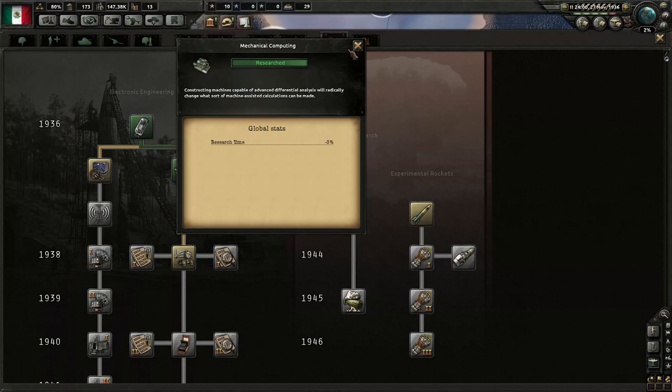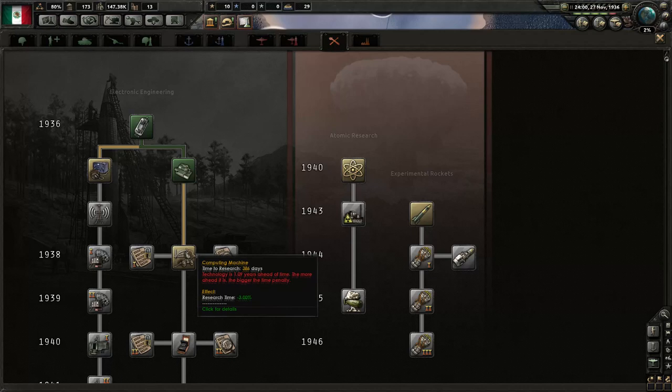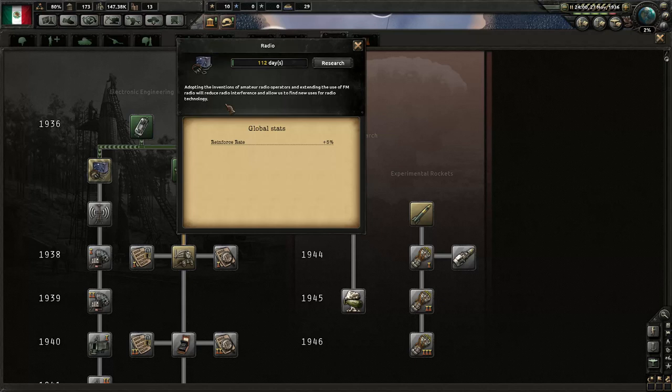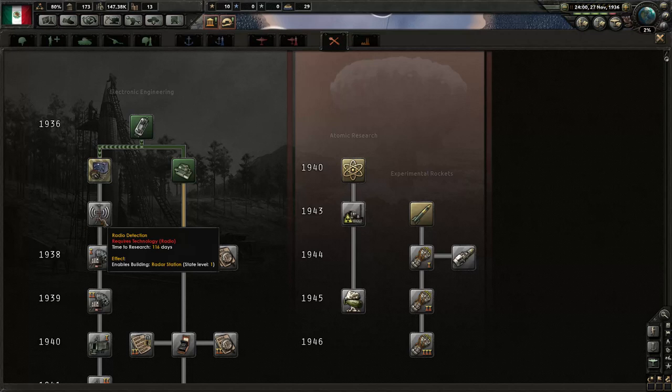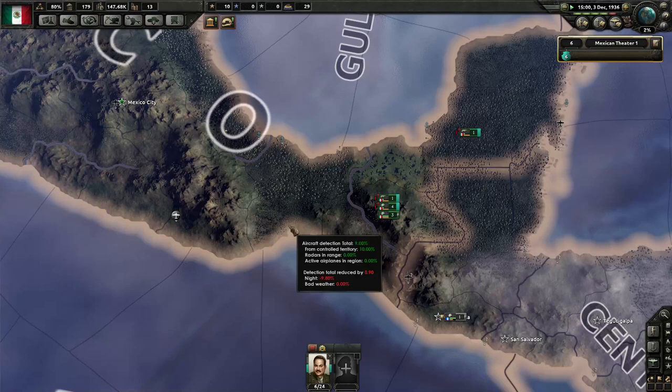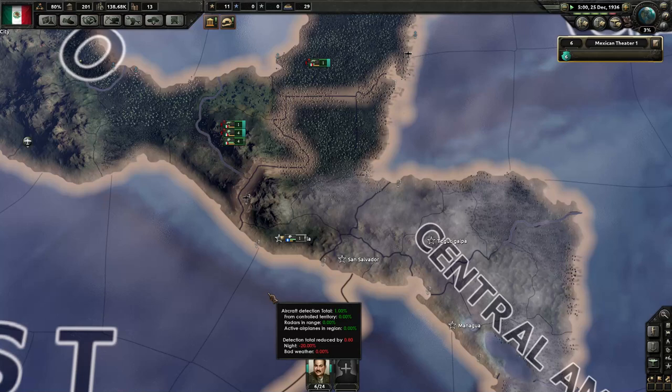Mechanical computing has been completed. We're now going to switch over to doing radio because it's still 1936 — we don't want to pay the extra cost of going further down the tree too soon. But radio is still useful. Radio: adopting FM radio will reduce radio interference and allow new uses for radio technology. Reinforce rate plus 5%. But actually what we really want is to get down to radio detection and then radar. That's probably going to have to be it for our first episode. Hopefully in the next episode we will indeed be declaring our first war. Thanks a lot for watching everybody — I have been Weird Wizard playing Hearts of Iron 4, and I will see you later.